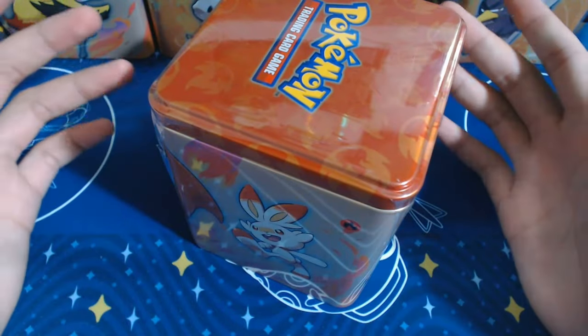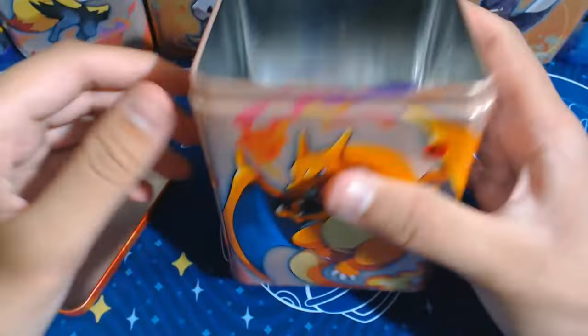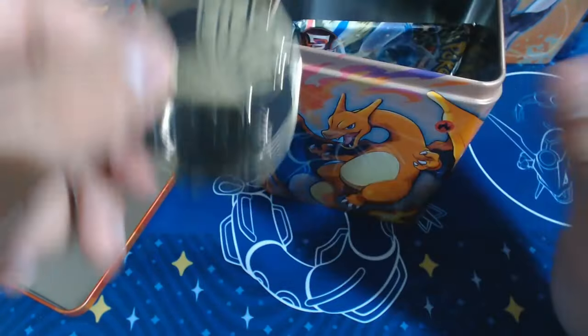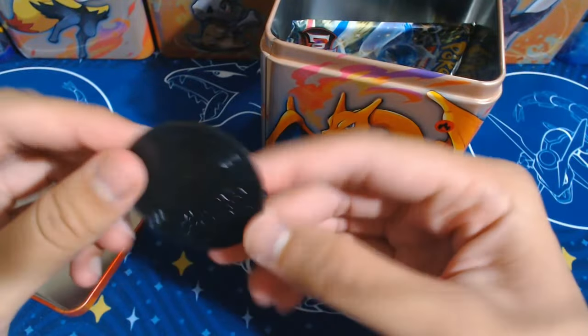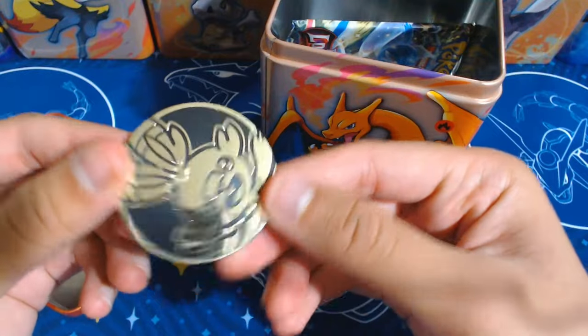Let me know if you've ever opened these up before and if you've had good luck with them. Let's get into it. You get a coin in there too. Let's see the coin first before we see the packs. It's a Scorbunny! It's plastic too - not the greatest quality, but someone might like it.